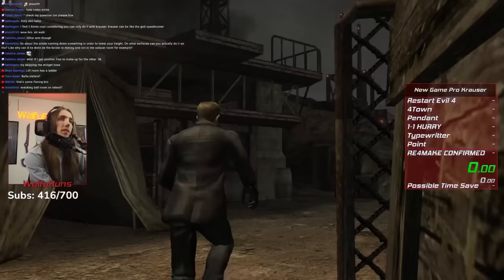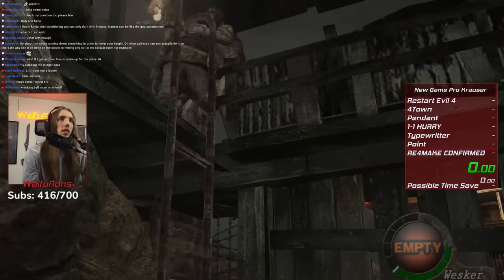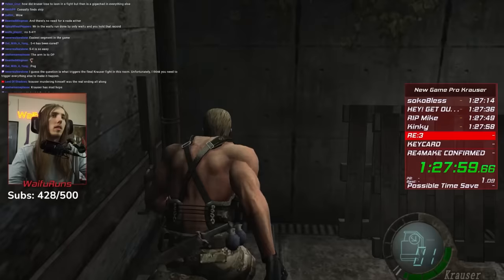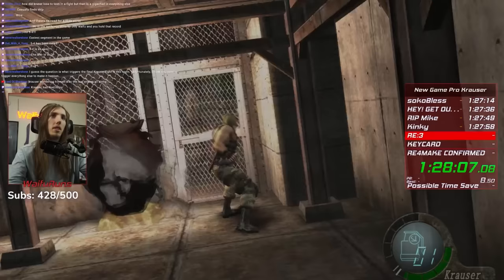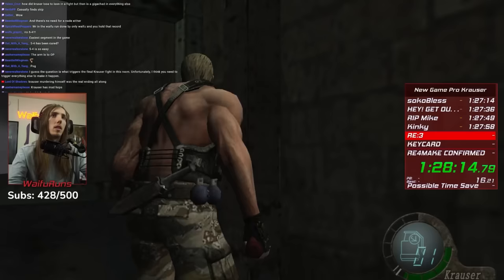I immediately got to searching for potential skips and found a lot. The very first thing I discovered was a skip for most of 5-4. By going out of bounds on the first ladder, I could get back in bounds in the triple Gatling gun room, skipping the first half of 5-4. Then I could use the next ladder to get past the locked part of the door and exit the room without having to fight any enemies in the triple Gatling gun room. This was a huge game changer. Not having to deal with the insanely random and dangerous 5-4 would, already by itself, make this run better than the normal Leon speedrun. I then found a similar skip for war room just a few rooms later.